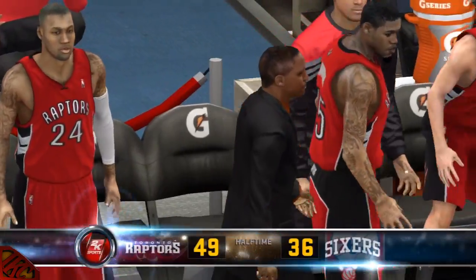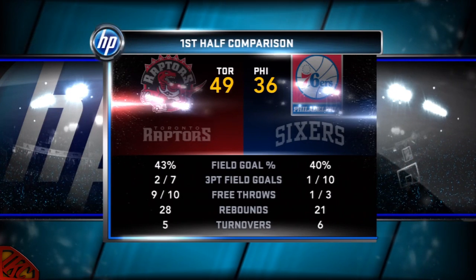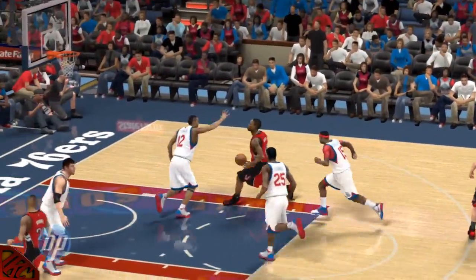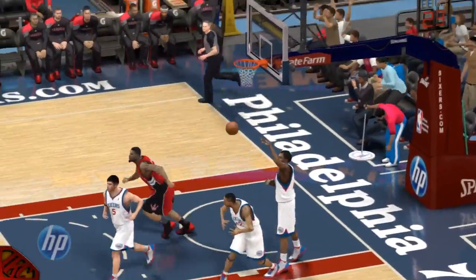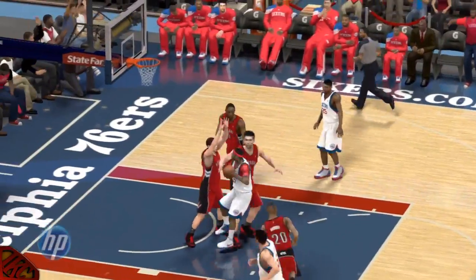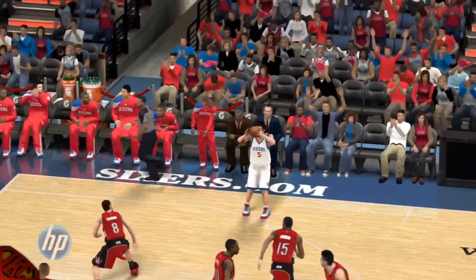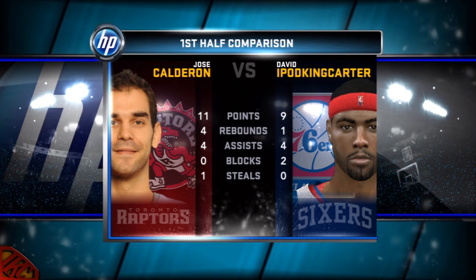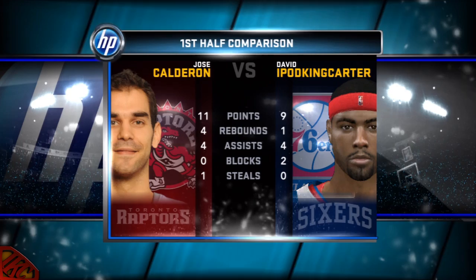That'll do it for the first half, live from Philadelphia. Hello and welcome to this edition of HP at the Half. Toronto is leading against Philadelphia — they're shellacking a more talented team. A tremendous first half for Jose Calderon: 11 points at the break, and he's been a factor on the glass as well. For Philadelphia, they find themselves sitting in the sixth spot in their conference. They've got the paint on lockdown. Maurice Spates is playing well — half a dozen points and five rebounds.